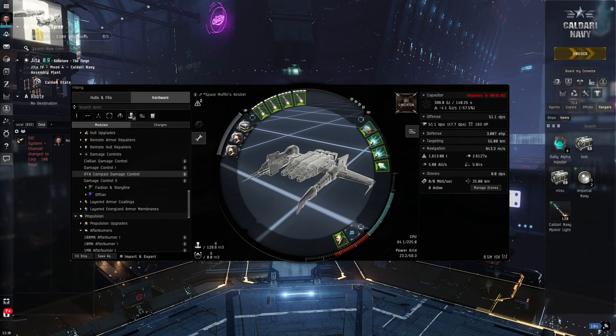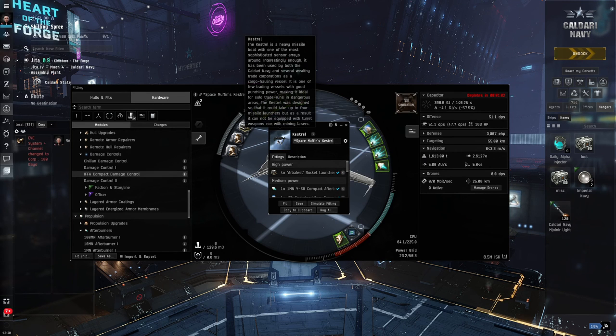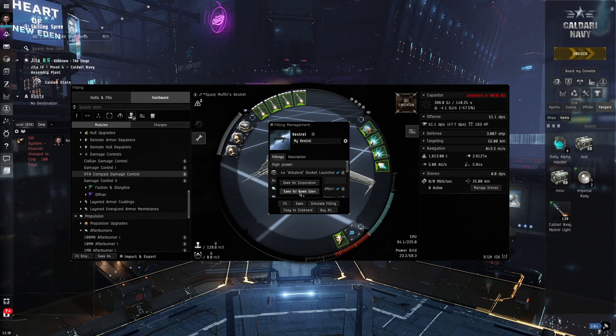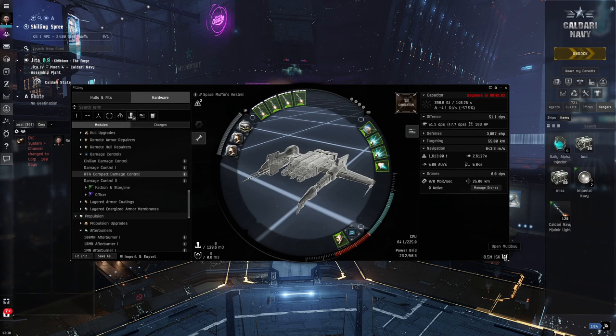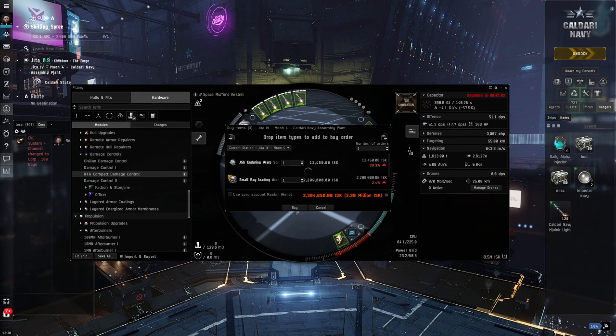That, ladies and gentlemen, is a pretty darn good T1 Rocket Kestrel fit that we've taken from Zkill, modified it to suit our skills, and that's something we can go out and have fun in — a reasonably well-fit Dual Web Rocket self-repping Kestrel. Don't forget to save it. Go to save as, change the name to something that works for you, and save it for your character so you can call it up. In fact, I could multi-buy that right here in Jita — open up the multi-buy, buy that, and jump straight in knowing I can go out and fly it.